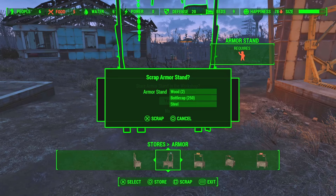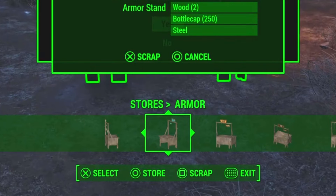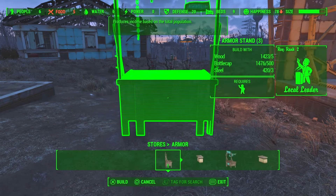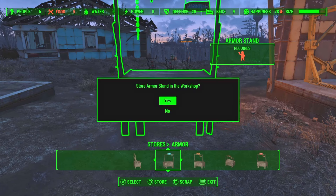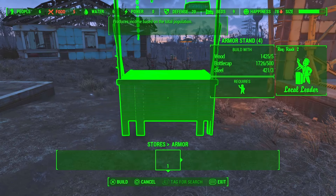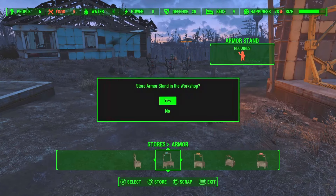For the next step, place down an armor stand. Then at the bottom, press the Scrap button, and then almost immediately after, hold the Store button. If you do it right, you'll see both the Store option and the Scrap option on screen at the same time. It may take some practice, so don't give up.